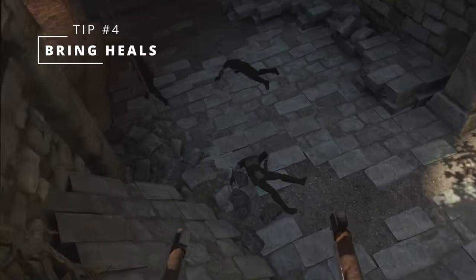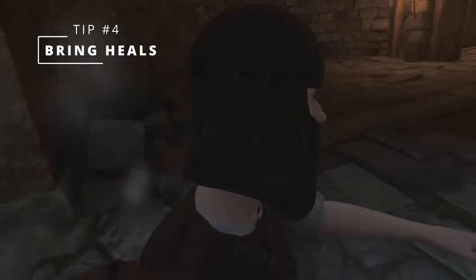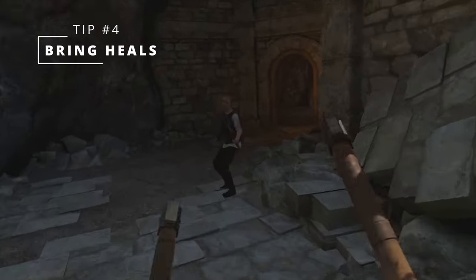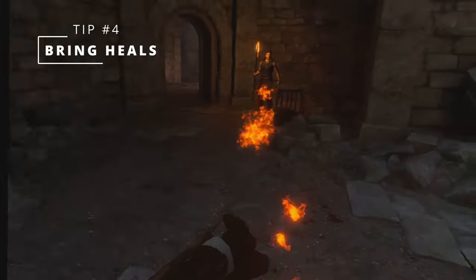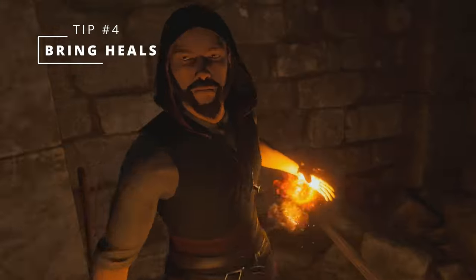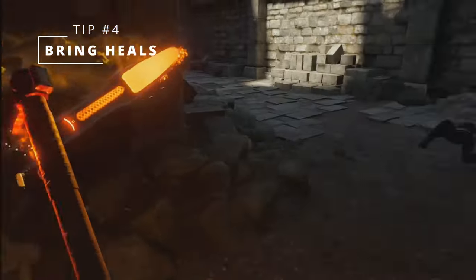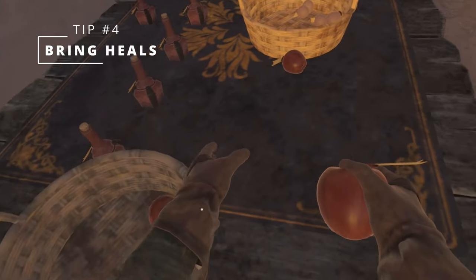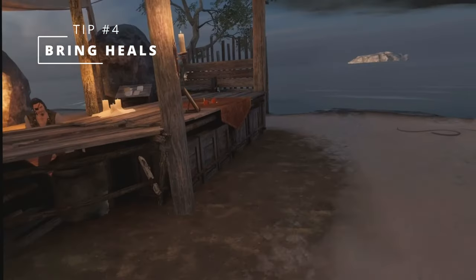Tip number four: bring plenty of healing items. One of the greatest magical abilities that you start Blade and Sorcery's crystal hunt game mode with is your inventory, which can store a massive amount of items right from the beginning — honestly more storage than you will probably ever need. If there's one tip that is both obvious and essential, it's to not lose all of your health and die. Healing items will, of course, keep that from happening. As soon as you've got the cash to spare, you should be filling that inventory with more healing items than you'll probably even need.